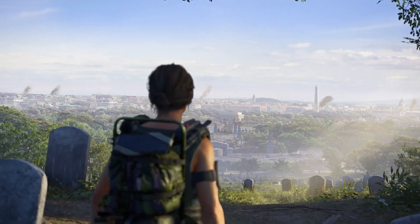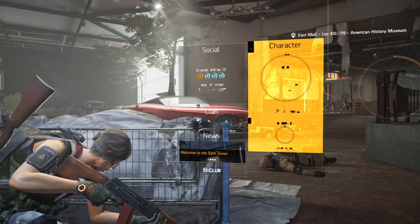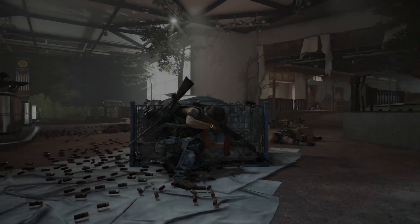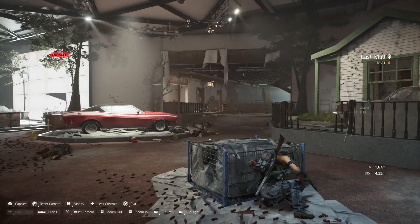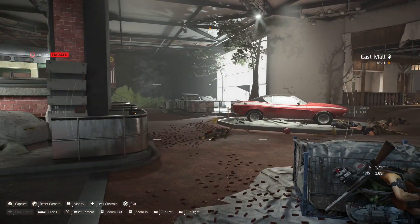To get this trophy you need to take a photo of a group of four agents. To access photo mode press options and hold square. Make sure you've got three other agents in your team.